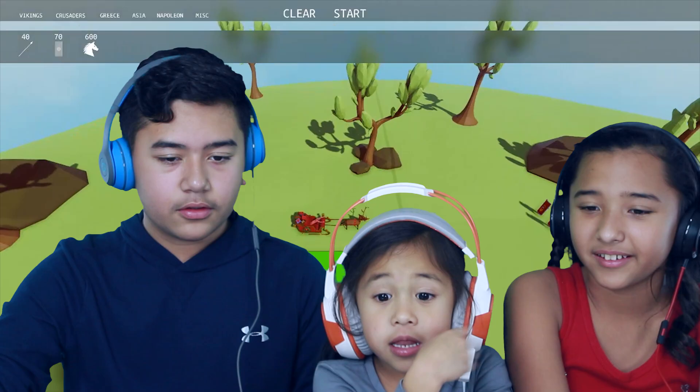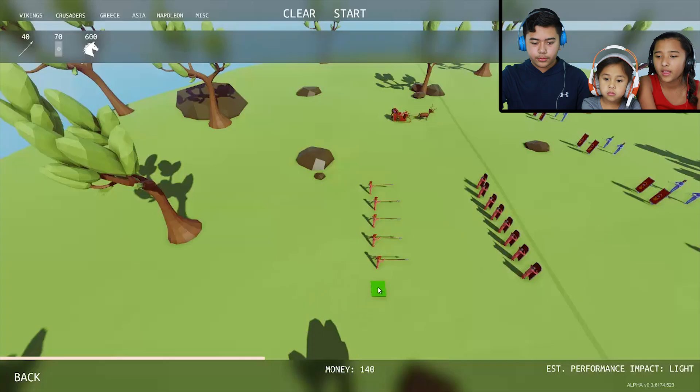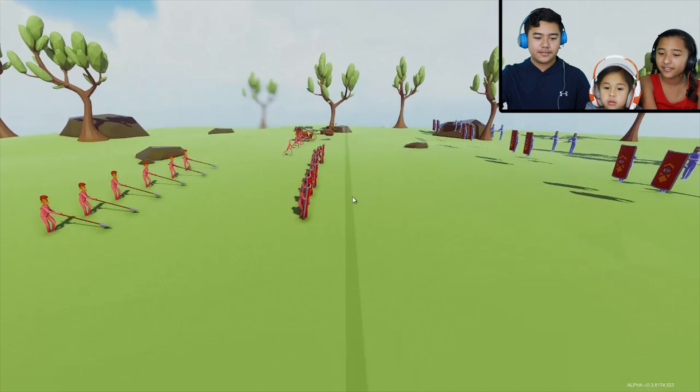Let's put some spearmen behind the shields. Okay, I think we're all set. One more — we have a hundred more. Let's put some farmers. Put them in the space, and then one peasant. Poor peasant. Let's start! Go! Go!